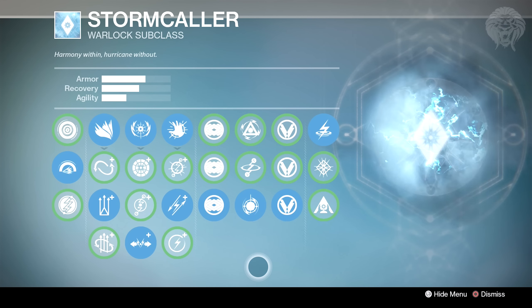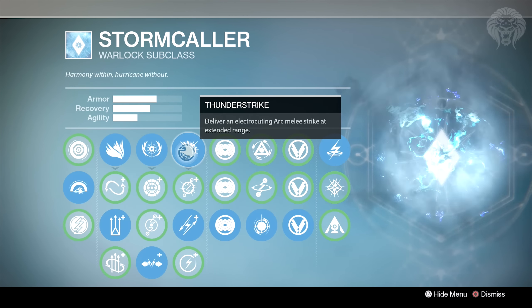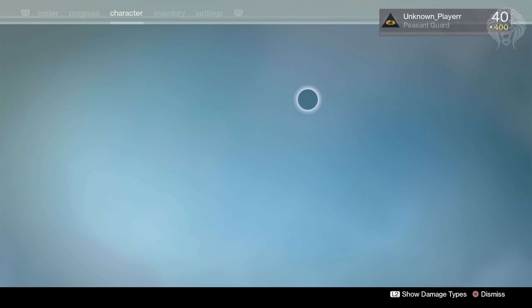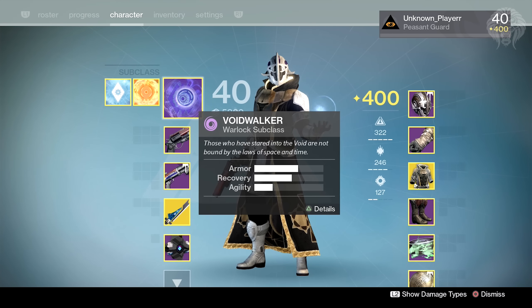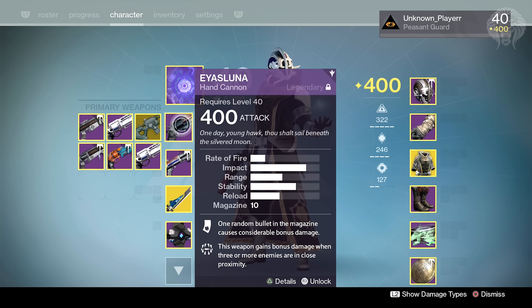The Stormcaller has some ridiculous abilities — the melee is just like a sniper rifle, it's just crazy. The super is probably one of the best supers in the game to be honest. It's very difficult to counter a Storm Trance, so I do like to use this in the crucible from time to time.